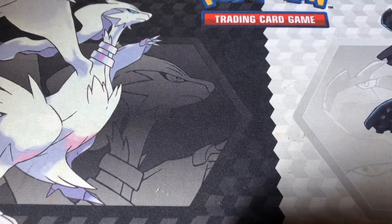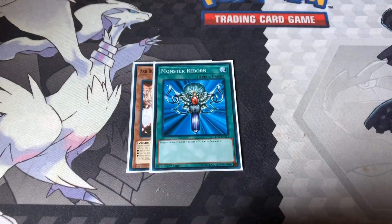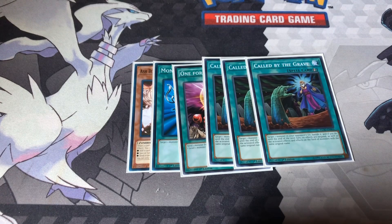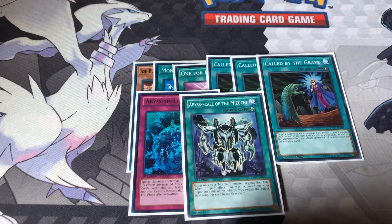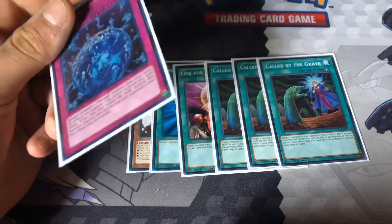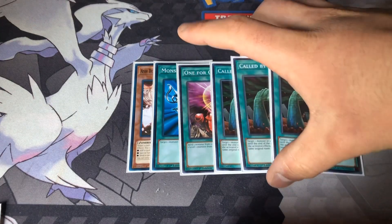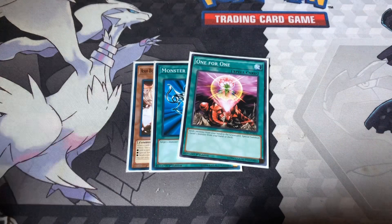I'll move on to the side deck first and then show the extra deck. Side deck isn't that big. I got the extra Ash Blossom, Monster Reborn, a one-for-one — pretty good plays. Three Called by the Graves. Abyss Sphere just in case — always fun to run that card. Callbys: if they Ash you, Veiler you, or Ghost Belle and Haunted Mansion you, you just Call by them and they have no outs. Everyone should be running Called by the Grave. One-for-one: ditch something and special summon the Prince. Monster Reborn, self-explanatory.